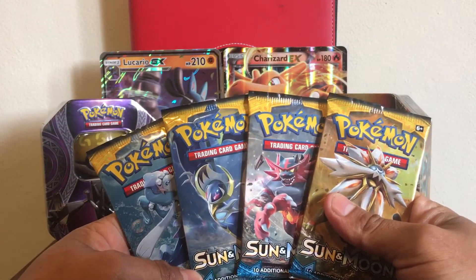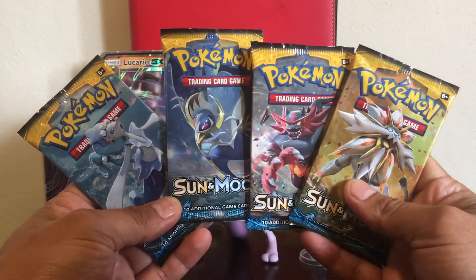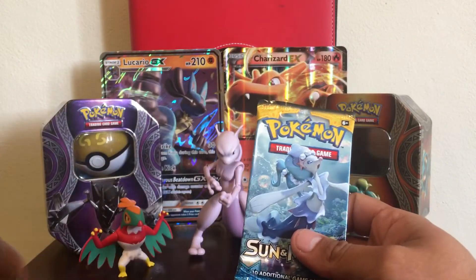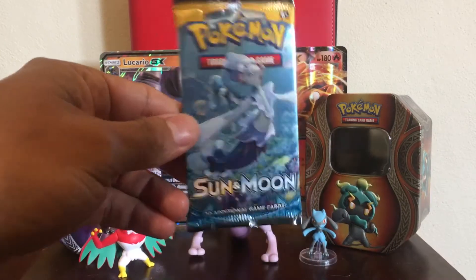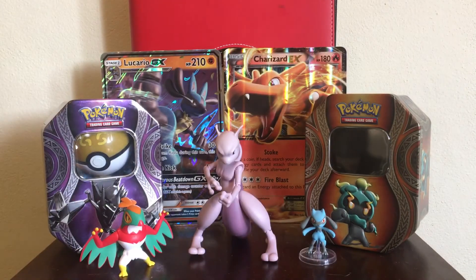Starting with this one because it's pretty — we're gonna start with Primarina and then open Solgaleo at the end because it's gold looking. I'll give you one code card at the end of the video, so stay tuned for that. And remember, we do a summarizing part at the end so you don't have to stay the whole time.